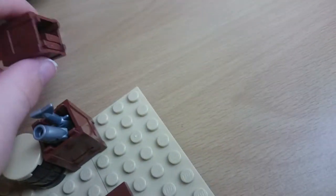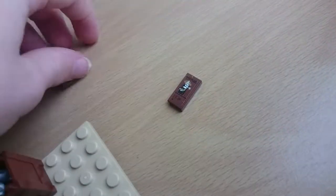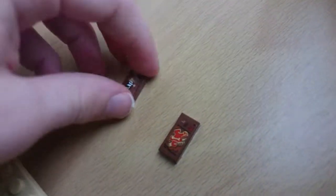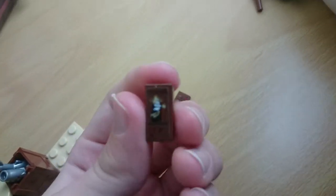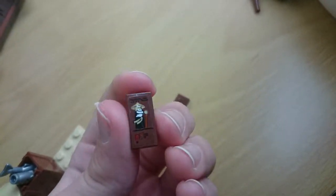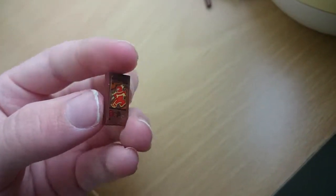In here we have two tiles with trading card prints on them. One of them has what looks like Master Wu, but a really weird Master Wu. The other one is like a fire ninja type thing.